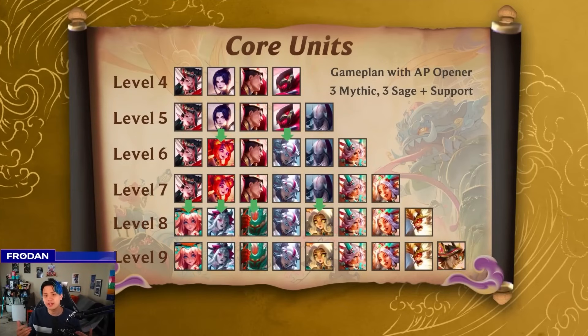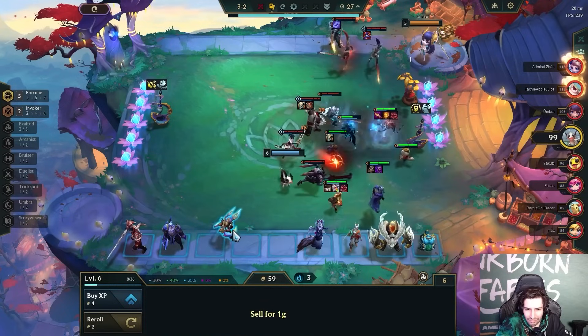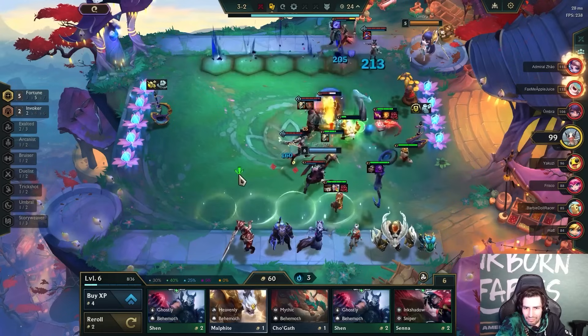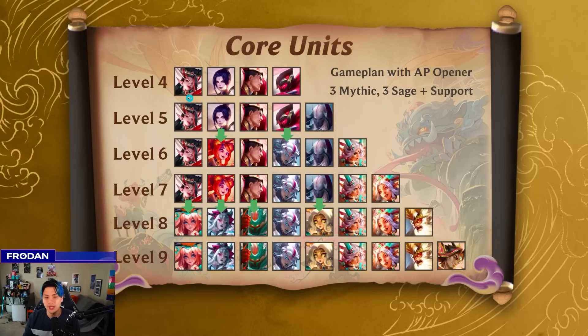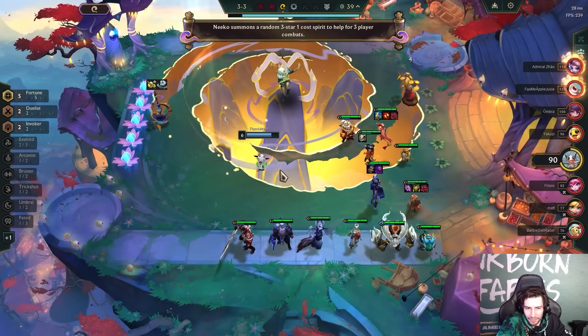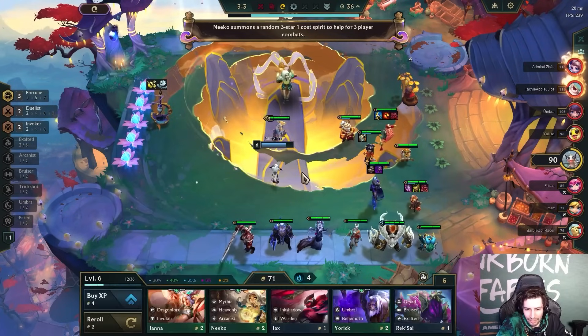Let's talk about the core units game plan and how you actually transition this board. We talked about Stormweaver Zyra, so I'll use that as a building block. This game plan really wants to play around three Mythic and three Sages with some support units and traits. The best opener is playing around the Stormweaver Warden line with Garen, Jax, and Zyra in the back line. Zyra is the item holder — you don't mind fully itemizing her with everything like Shiv, Shojin, and Morello, even if it's not super efficient, because you're going to sell her anyways. At level five, add Aatrox for the Bruiser with Riven.